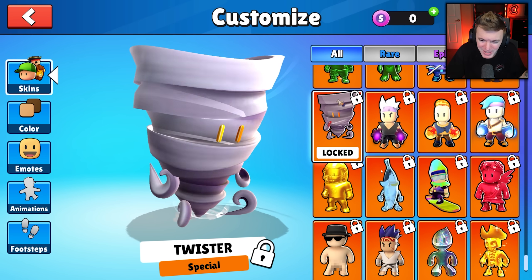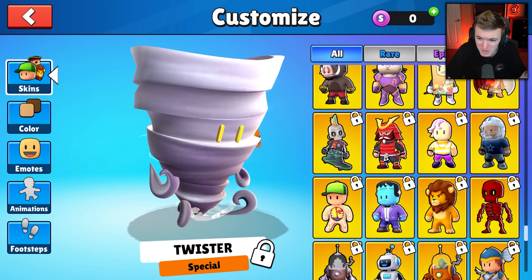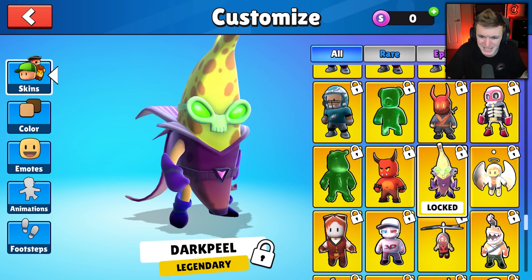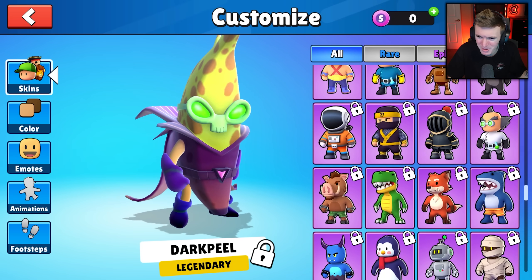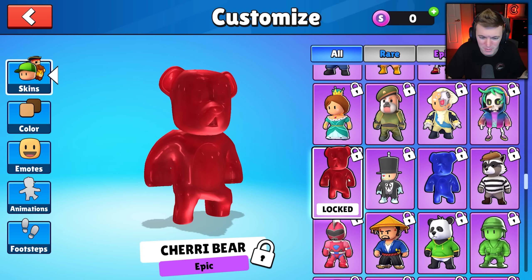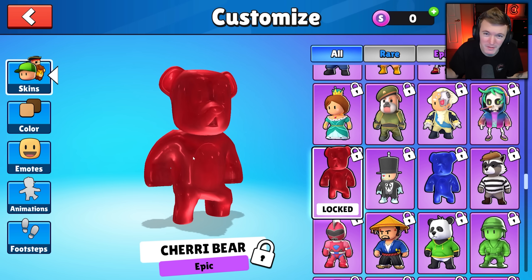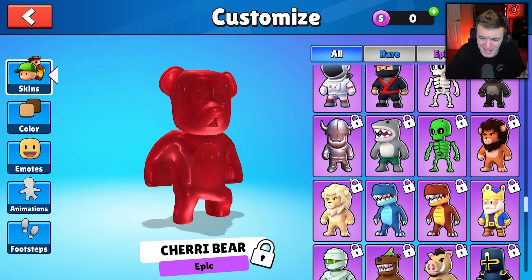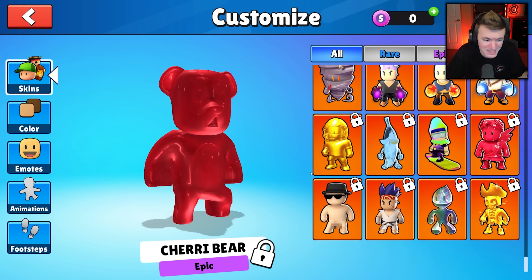My favorite out of all the new skins is liquid rainbow. Tornado is my favorite just for the memes, but if I'm being genuinely honest, probably the new cherry gummy bear - the red one - just because it's simple, clean, and red is my favorite color. So that's my second favorite.